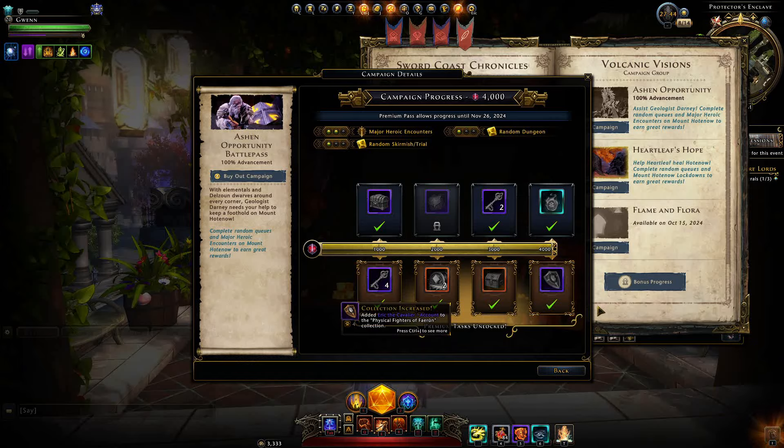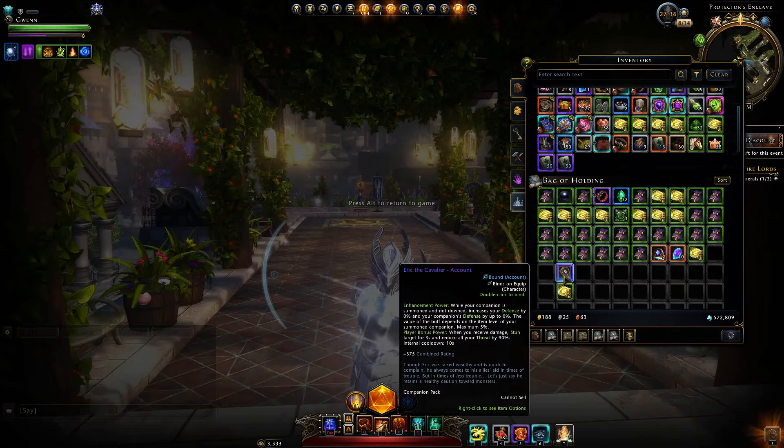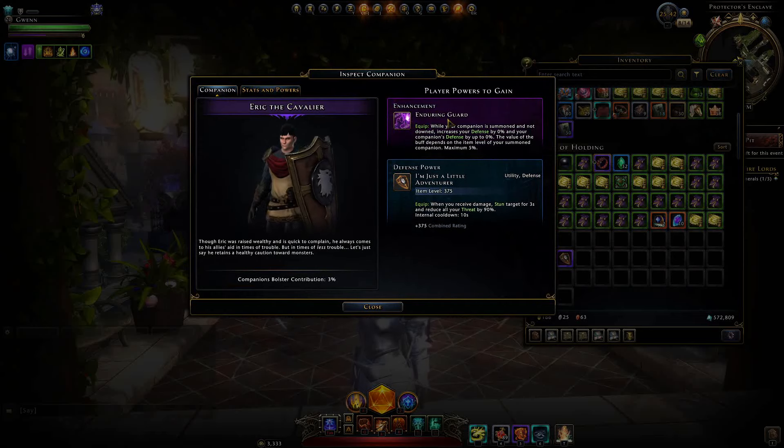If you're not aware, he's supposedly part of the gang tied to the Dungeons and Dragons cartoons that were aired a few decades ago. Very nicely, he is indeed account-wide, so you'll be able to make use of him on any character. He gives you the bonus of Enduring Guard — a reliable amount of defense, maximum 5%. And then the active power: when you receive damage, you stun the target for three seconds and reduce all your threat by 90%, with only a 10 second cooldown. That is kind of huge.